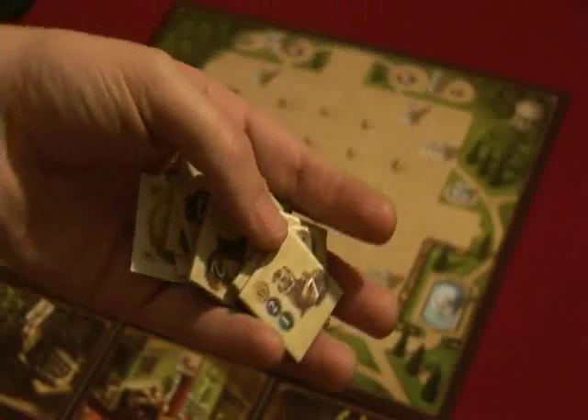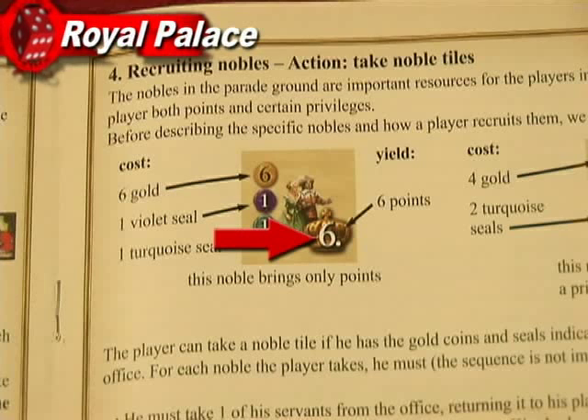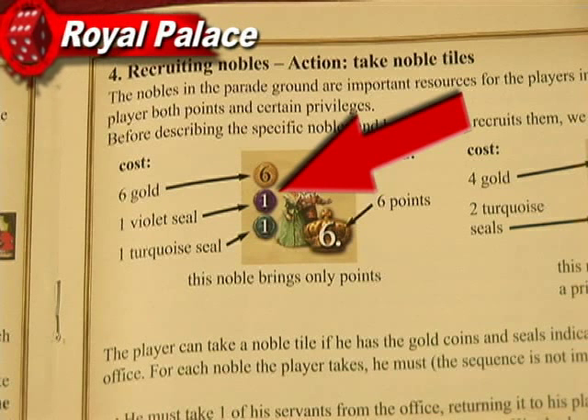The point of the game is to recruit nobles from the garden area of the palace. Each noble has a victory point value. To recruit nobles, you will need to pay them with gold and seals.